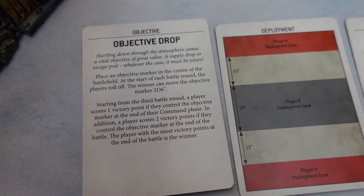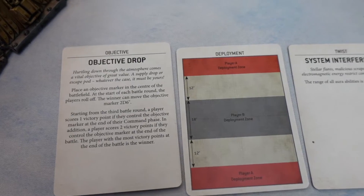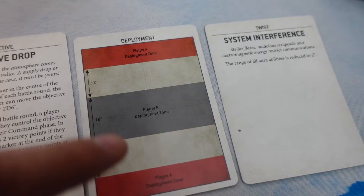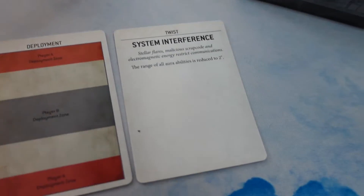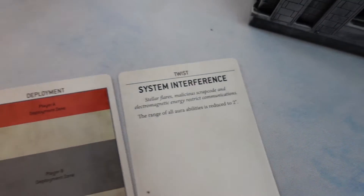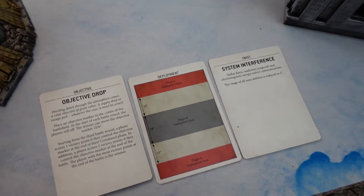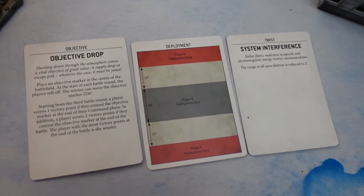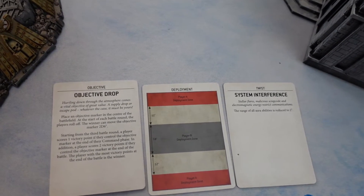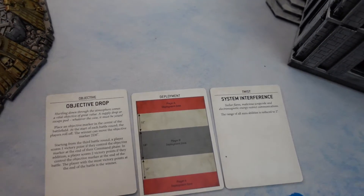Just to recap: they're doing Objective Drop — an objective that starts in the middle but moves 2d6 inches depending on a roll-off every turn. Crazy deployment with the Orcs in the middle and World Eaters on either side, which matches the red deployment zones. The twist: range of all aura abilities reduced by 2 inches. There are two other types of cards but they're kind of overpowered — they're for when you have mismatched points and power levels. Tons of fun if you have a very drawn-out narrative mission in mind.